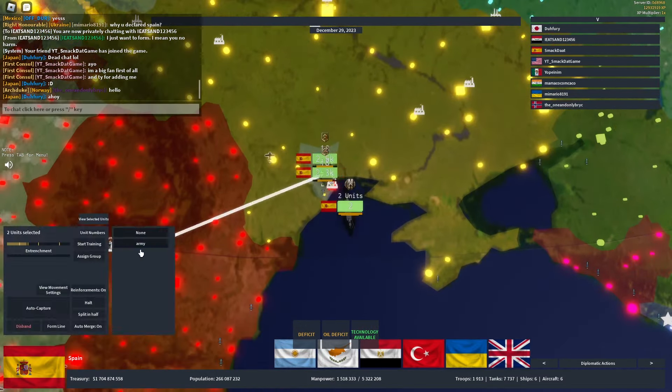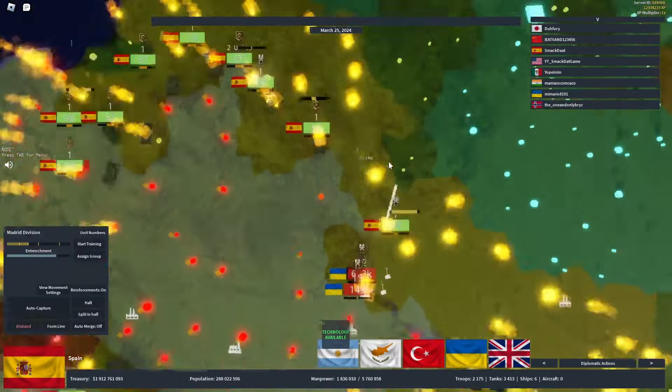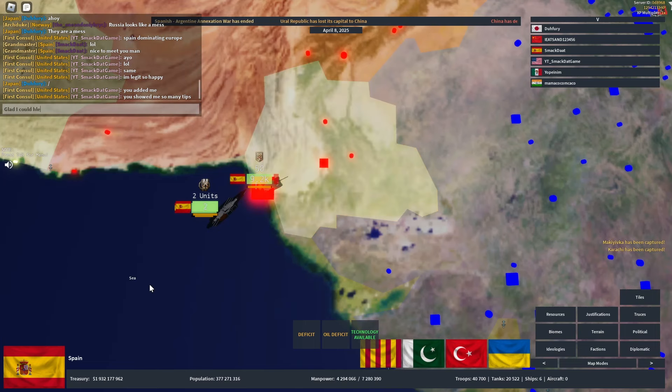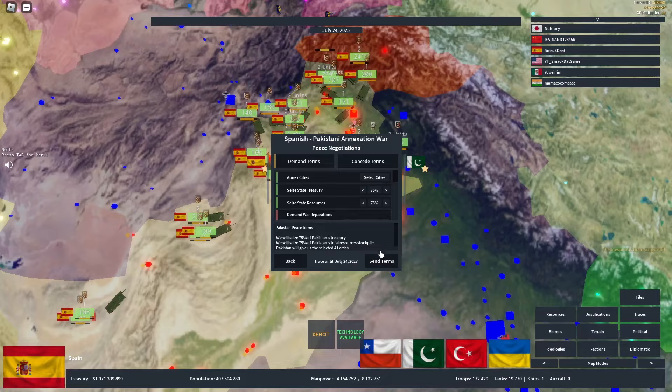At this point, killing a player just turned into having an aircraft carrier come beside the coastline, so the same thing happened and Ukraine left the server after scorching everything. My next target was India, so to accomplish this I simply annexed Pakistan to make it a great place to build more tanks and troops for the war.